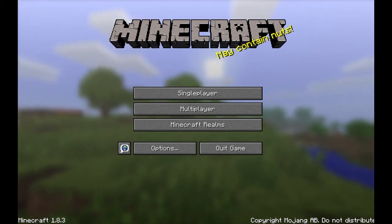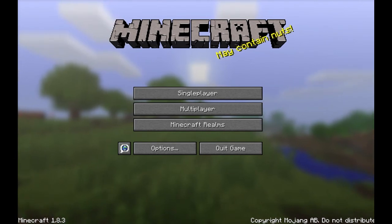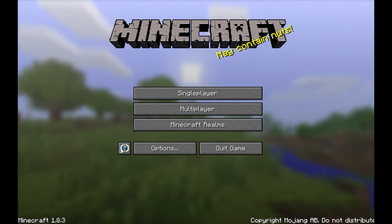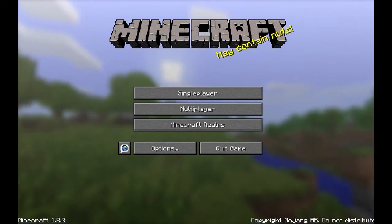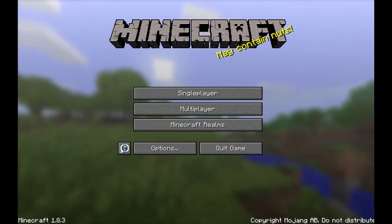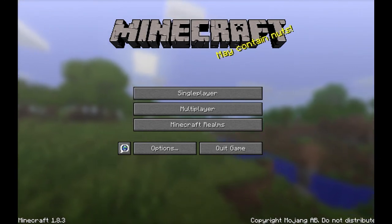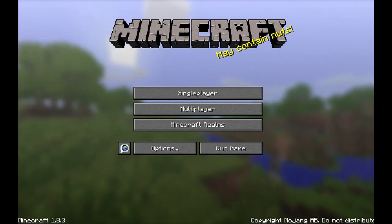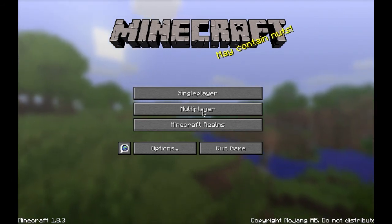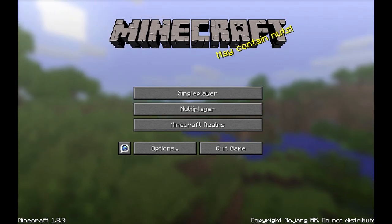All the same rules apply as before. There's no trading with villagers, no sleeping in beds, no squatting — which basically means you can't stay in any kind of structure that you did not build yourself — and no pillaging, which basically means that I cannot take anything from chests that spawn naturally in Minecraft. Everything has to be vanilla Minecraft, the most recent version.